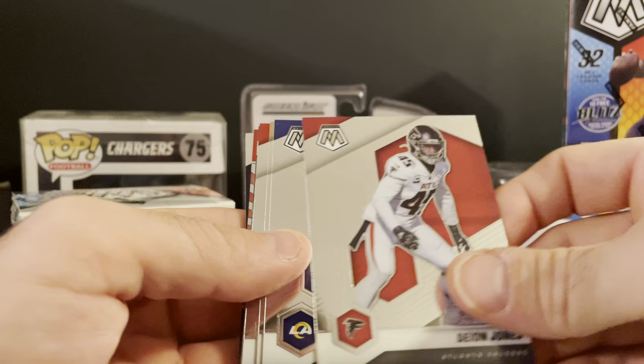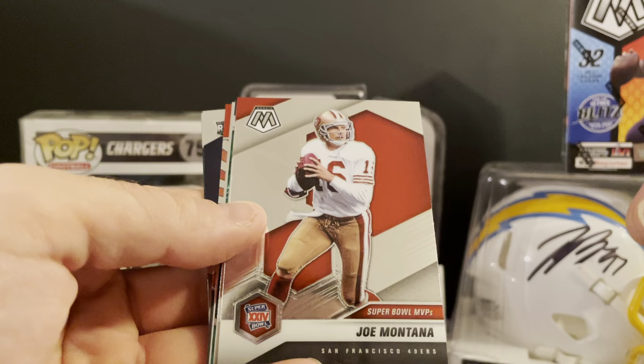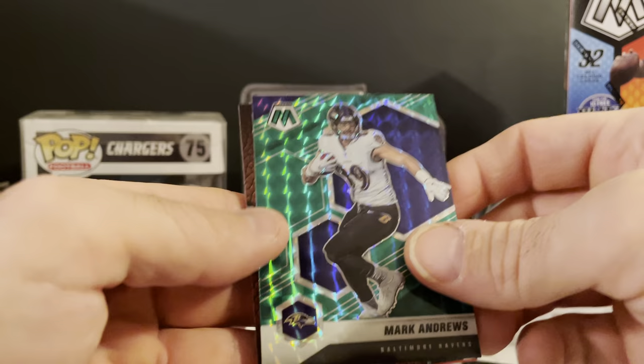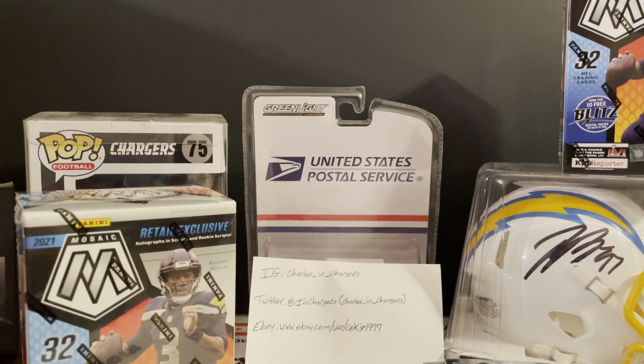Okay, starting the next mosaic pack. We got Luke Kuechly, Murray-Cooper, Deion Jones, Cam Akers — he could not move the ball in the Super Bowl, he had two good runs the entire game. Credit to the Bengals defense though. Taysom Hill, Super Bowl 24 MVP Joe Montana, Man of the Year Derrick Brooks, Mark Andrews — he had a nice season too — Touchdown Master Alvin Kamara, Hall of Fame LaDainian, Recy McMath, and Jalen Phillips.